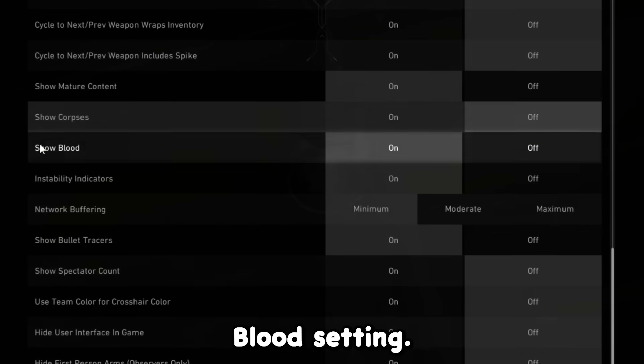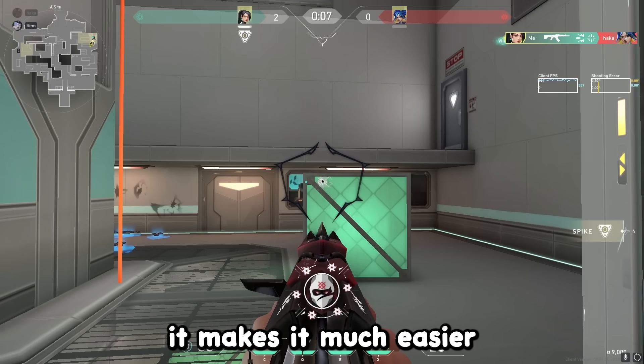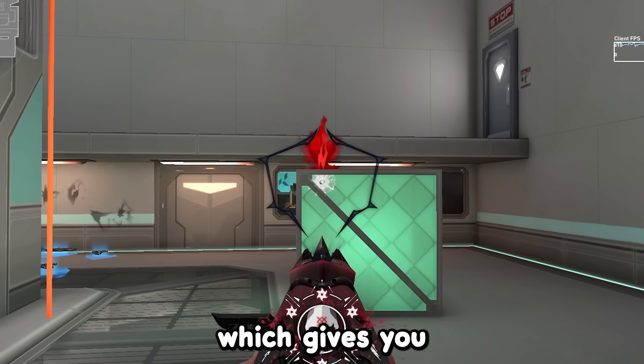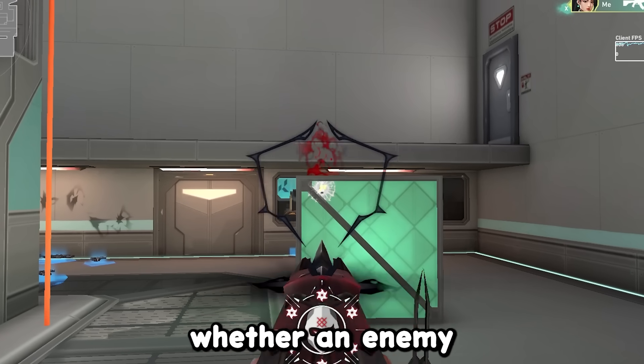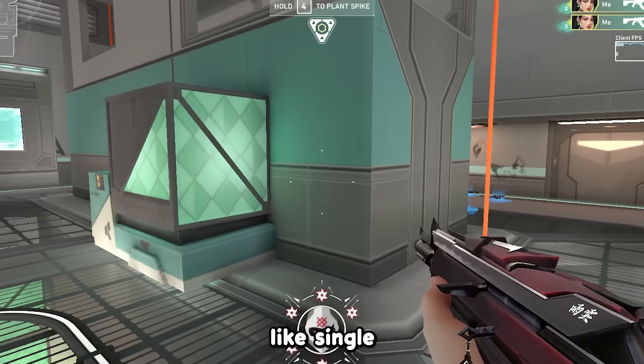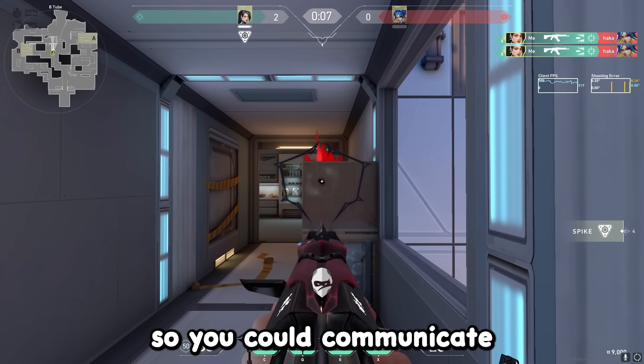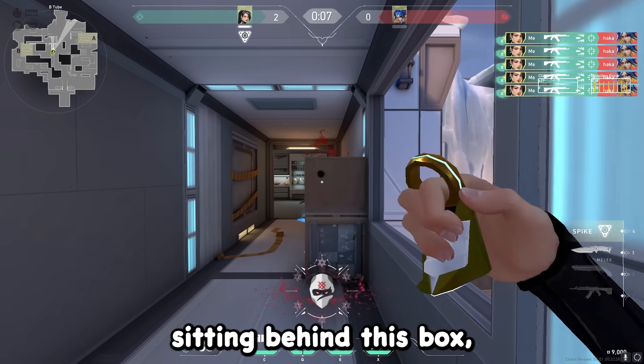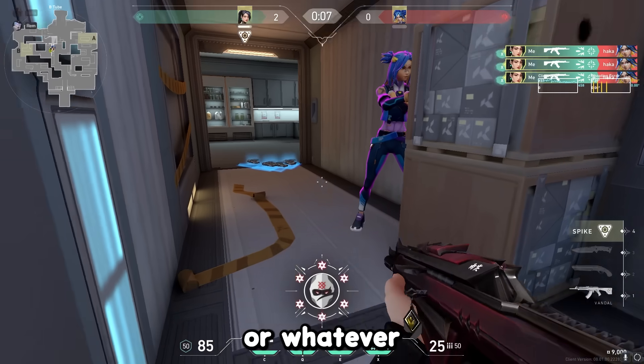After that, we're going to turn on the show blood setting. In my opinion it makes it much easier to tell if you're hitting an enemy when wall banging, which gives you some free info on whether an enemy is playing a certain angle — like single box on Icebox, for example. You could then communicate with your team to throw a Viper molly or whatever you need.